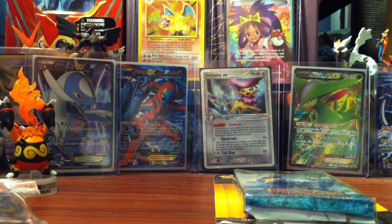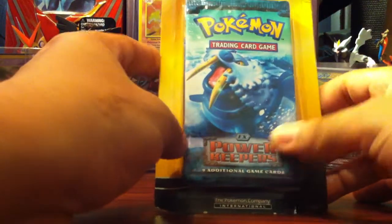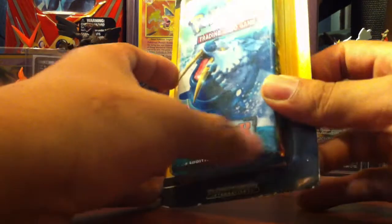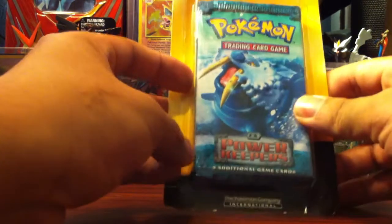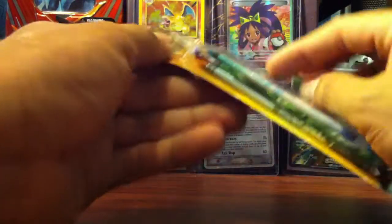Hey, what's up, this is MovieBooGone20 or CowboyGone20, and today we're gonna open another pretty flat blister with a promo from ToastWast. I'm very excited because when I got there I saw it and I was like whoa — it comes with an EX Power Keepers, so I'm pretty psyched about it.